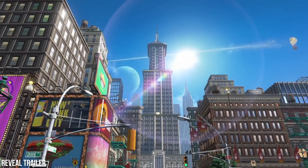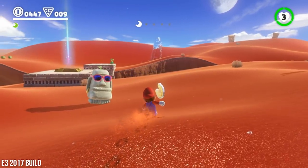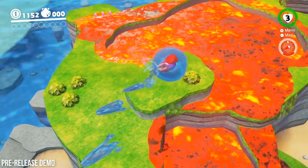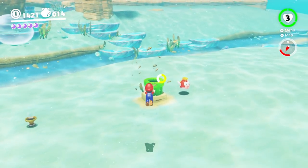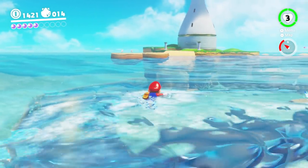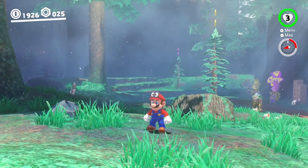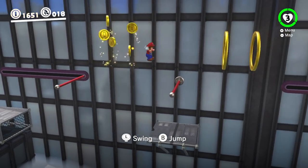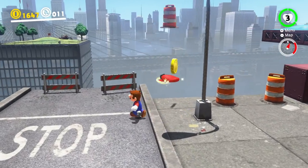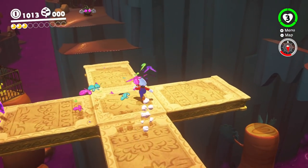Then there's the resolution, and here's where things get a little interesting. When the game was first revealed, all footage was displayed at a native 720p, which continued up through E3. Then an updated demo showed the game hitting 900p instead. In its final iteration, however, the situation isn't quite as cut and dried. Mario Odyssey uses a dynamic resolution system in docked mode — more flexible than usual — ranging from a top end of 1600x900 down to 1440x810 and 1280x720. It doesn't drop all the way to 720p too often, but 810p is extremely common, especially in busy areas.